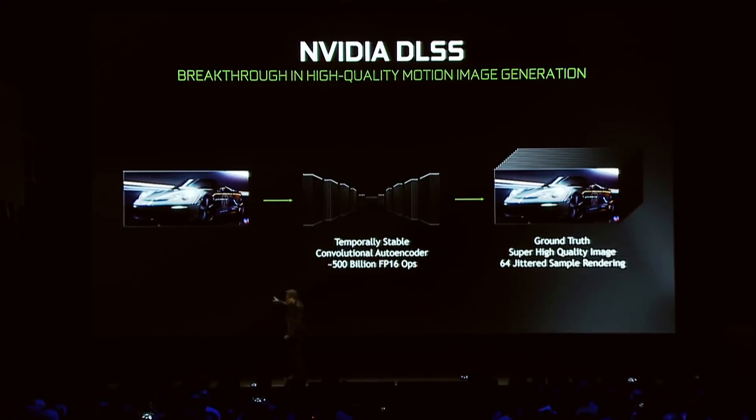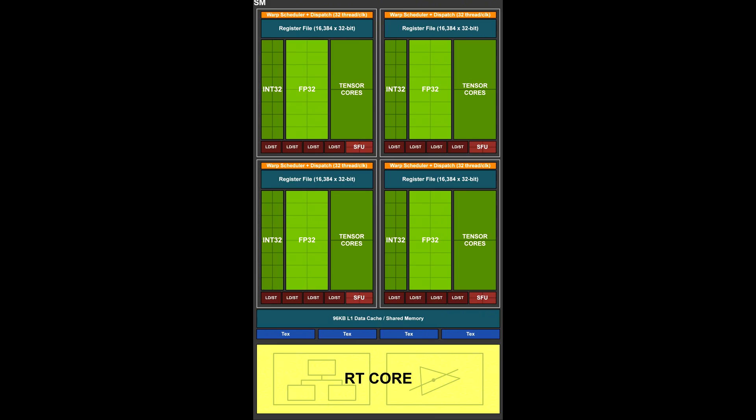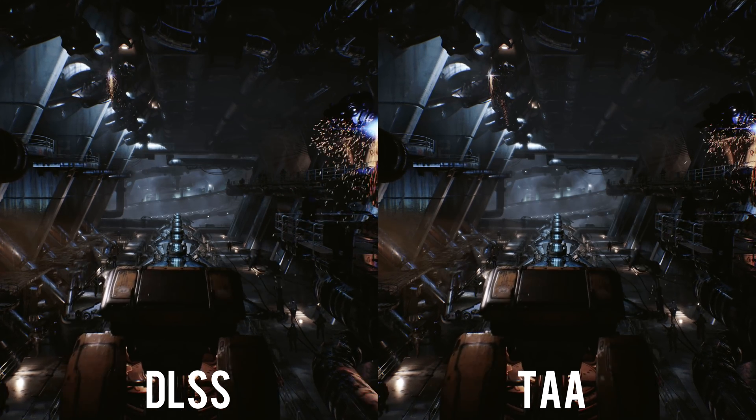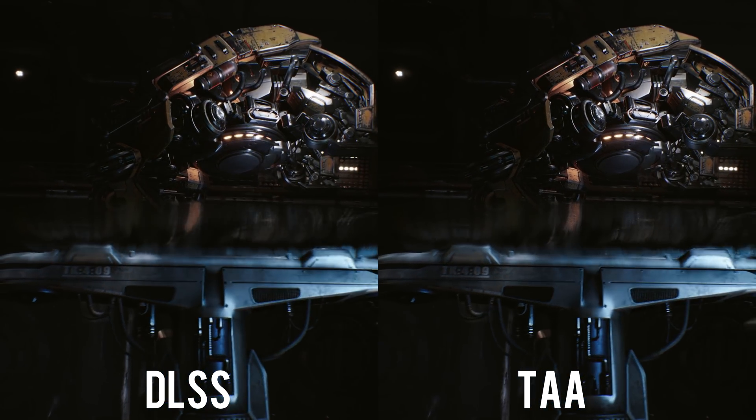For those of you that aren't as well informed on exactly what DLSS is, I'll do my best to explain it in simple enough terms so you can follow along. At its core, DLSS is pretty much a new form of anti-aliasing, but to just call it anti-aliasing is really an oversimplification of how the technology works. DLSS stands for Deep Learning Supersampling, and it's called that because it uses deep learning with the tensor cores built into RTX cards, so you need an RTX card to actually use DLSS. Essentially, it allows Turing GPUs to use half the samples for rendering and use AI to fill in the rest of the information to create the final image.